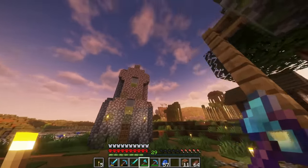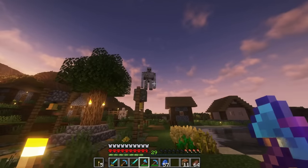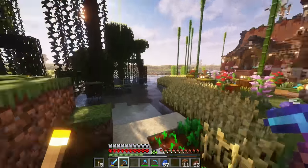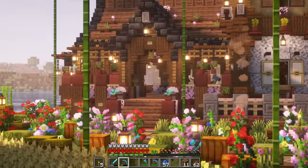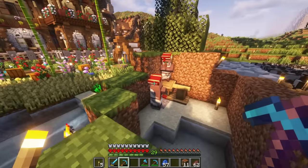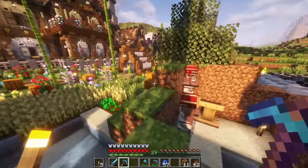All of these buildings are about to be replaced. The two librarians I have in here are going to remain in the dirt enclosure for now. I don't want them to perish - I had a mason that was chilling in the house and he's gone now. I think a drowned got him sometime when I was gone. So they're just going to stay in the dirt enclosure until I have more houses for them.